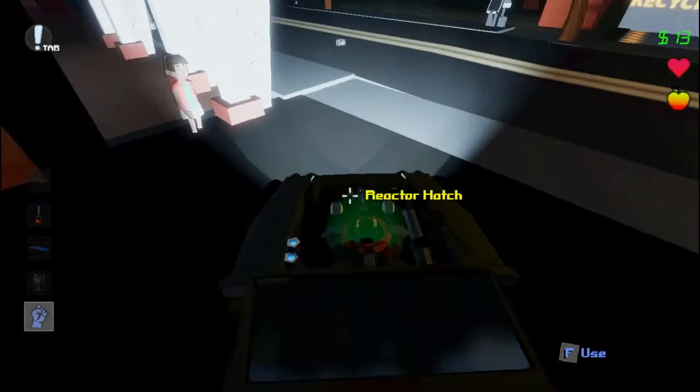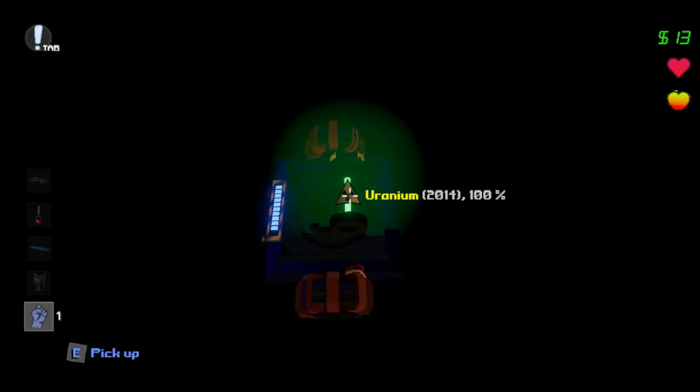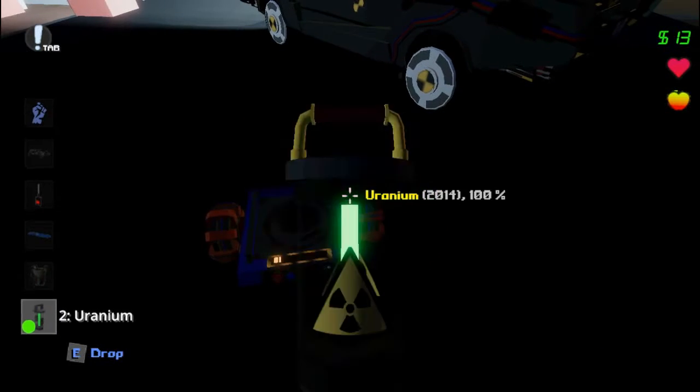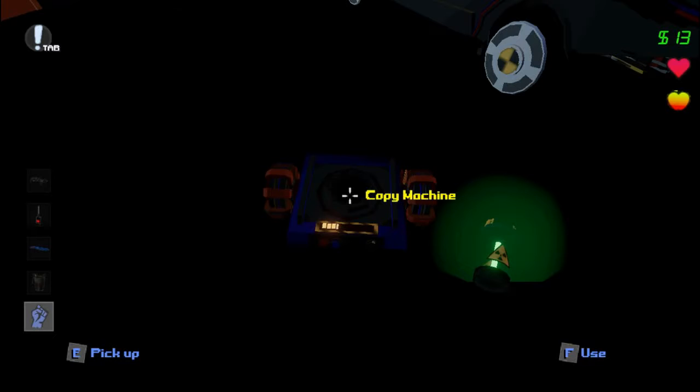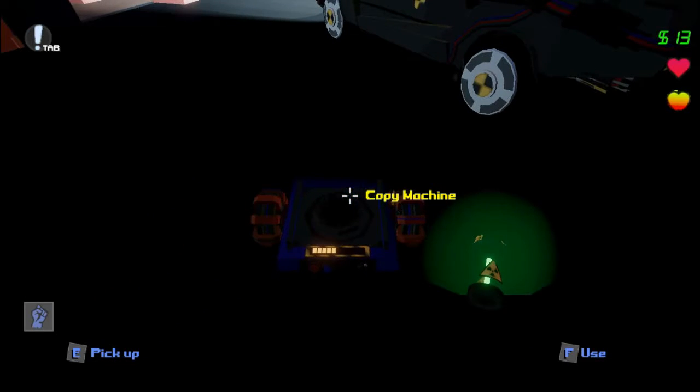Here is the copy machine. I think it works like this — if I want to copy this uranium, all I need to do is put it right there. Okay, so apparently it needs to be charged. Basically this is gonna be very, very, very bad... well, that's actually not that bad!